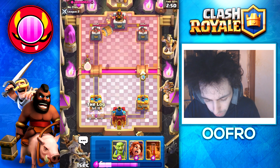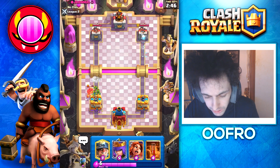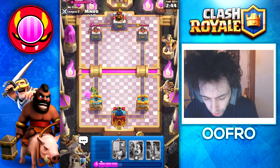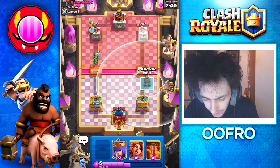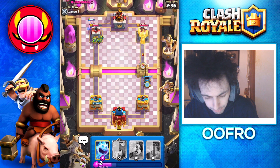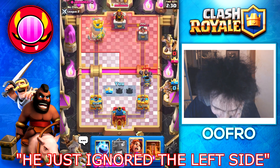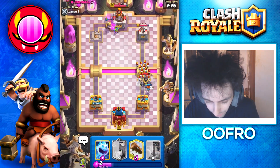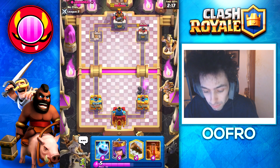Going to start with an Ice Spirit at the bridge. He goes Goblin Bow Hog Rider first play — so we Log away that Goblin Bow very easily, then Goblins on the Hog Rider, Miner onto his tower. Then Mortar in the opposite lane to apply pressure. Mega Knight — he just ignored the left side. We are going to Valkyrie here, and Valkyrie's going to take care of everything because Valkyrie's broken.